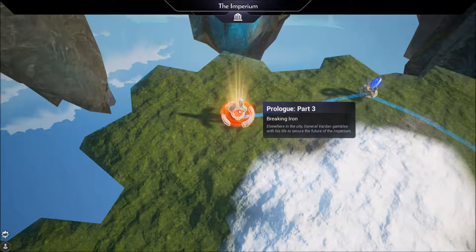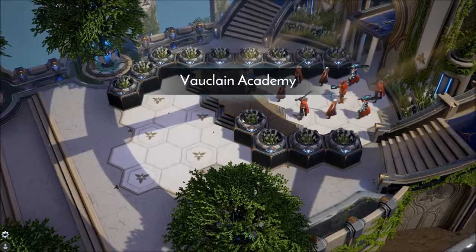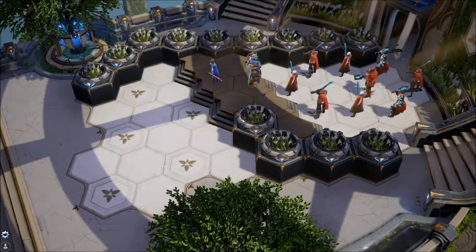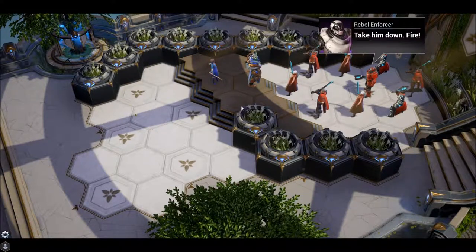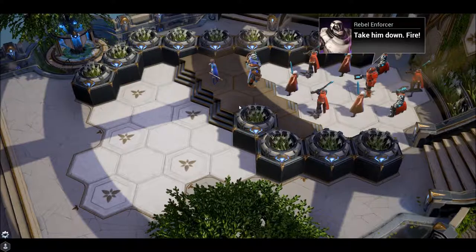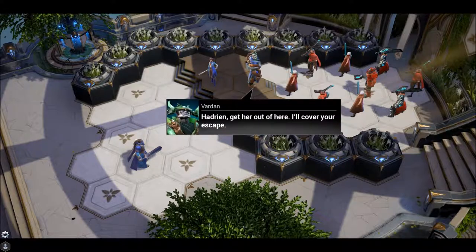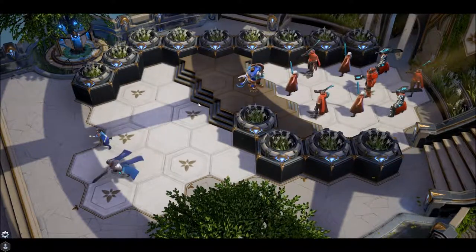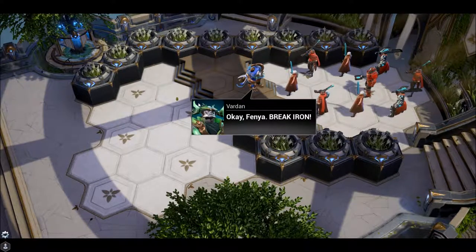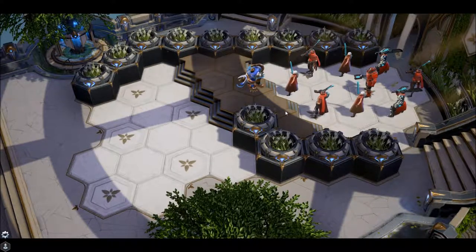Prologue Part Three begins at the Academy. The player spots the princess and a character with a wand. Dialogue: 'Stay behind me, princess. Take them down. Fire.' Chaos breaks out — 'Hadrian, get her out of here, I'll cover you.' Things go badly.